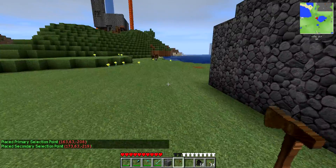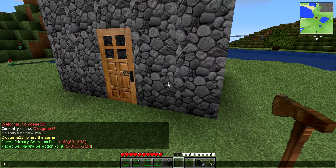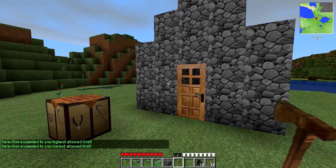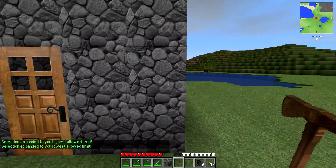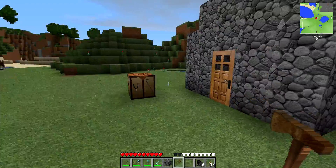And we have our second point. Go near that area or within it and type in /res select vert. What this does is pretty much what it says — it expands that residence from the very top of the planet to the very bedrock, so that nobody can mine under your house and undermine it and destroy it.